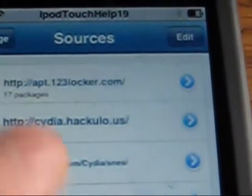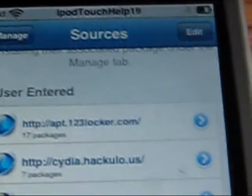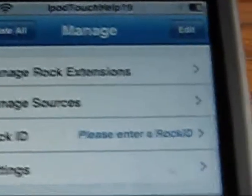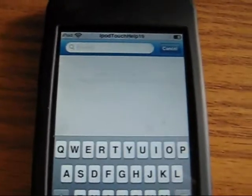That one is for your games and stuff, and this one is for the GPS emulator. So once you've added those two sources, you're going to want to type in the search box: GPS.